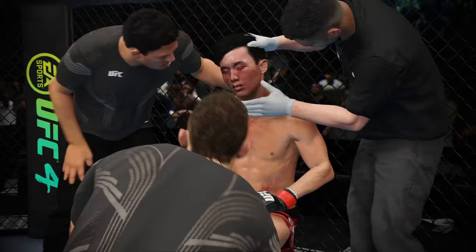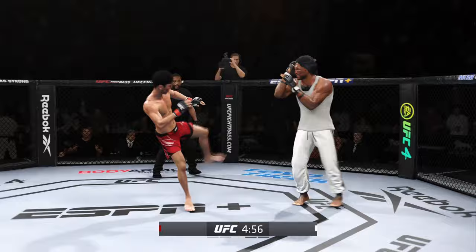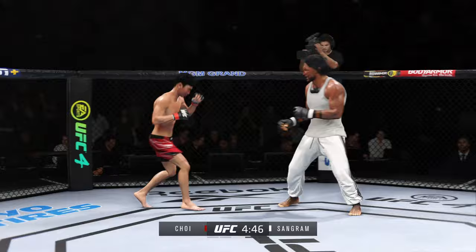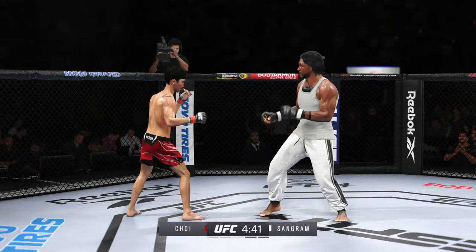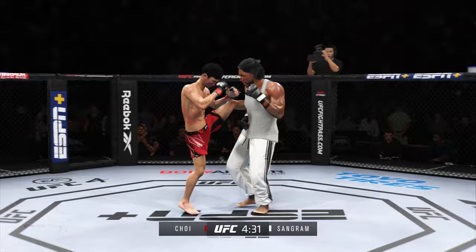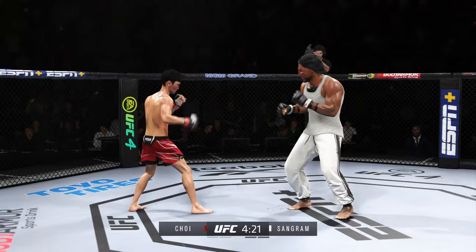All right, next round is now underway. I thought there was pretty good back-and-forth action in the previous round. It wasn't a firefight — it wasn't two guys throwing everything at each other — but you did see times where they came together and showcased the skill level of these two fighters. Most fighters can't keep up this type of aggression and pace, but you don't have to worry about this guy — he hasn't really showed any signs of slowing down tonight. Look at how he turned his hips into that leg kick. Both fighters exchange in the pocket.